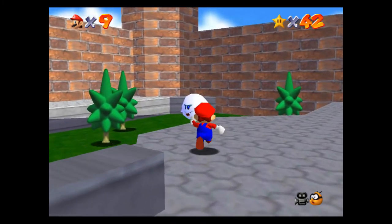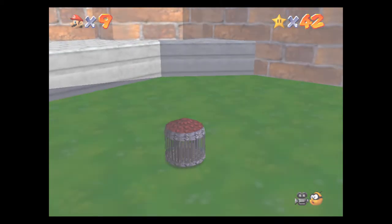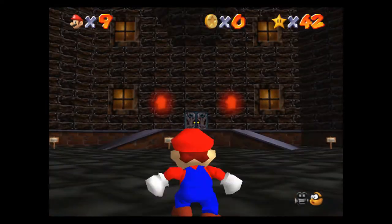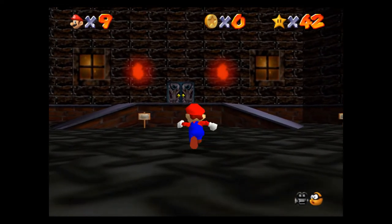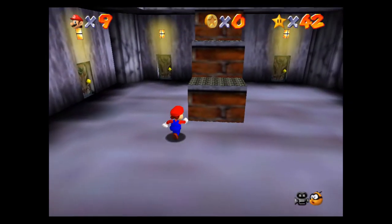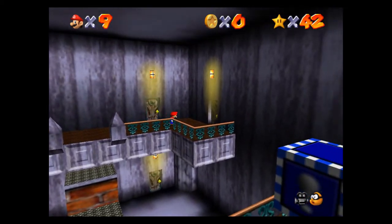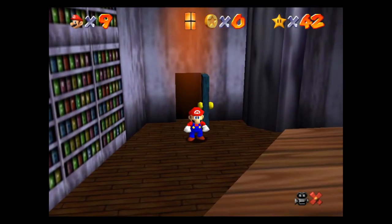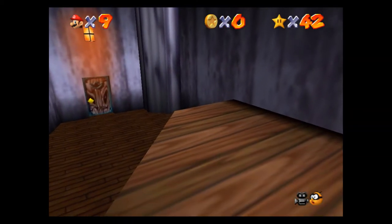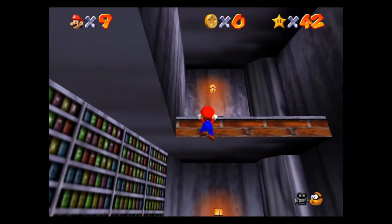This is the last one — it involves the Vanish Cap, which is why we had to get it in the last episode. It involves going to pretty much the same spot we were just at. We're going to run through these double doors, jump up the stairs, take a right, and do our famous jump again. I missed — no, I got it. Cool.